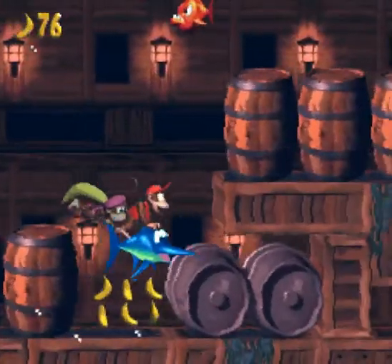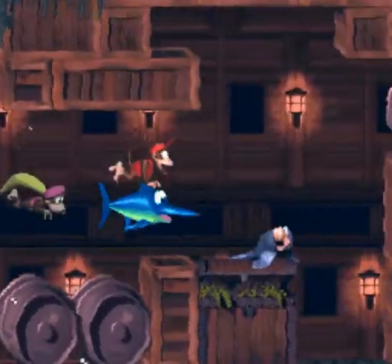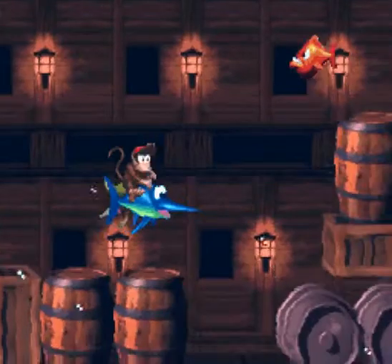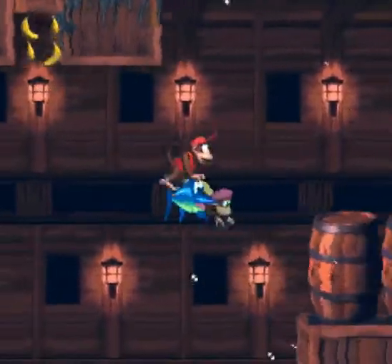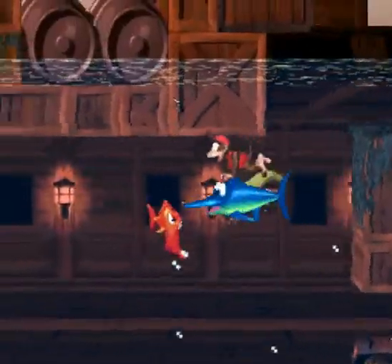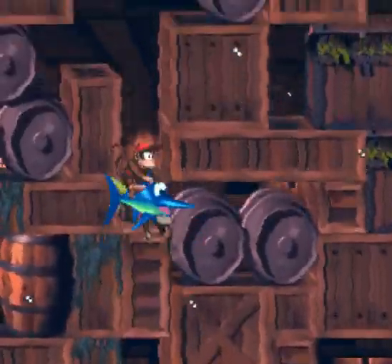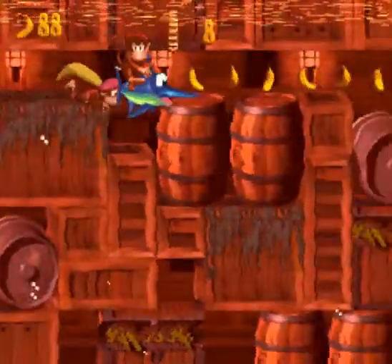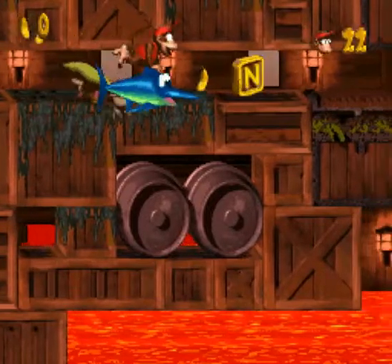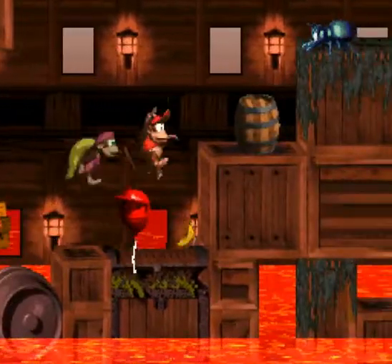I'm going to try to collect all the coins here as fast as I can. Depending on the version of the game, hitting an animal buddy while riding another may actually hurt you in some instances. So I'll avoid collecting that N here — if you go through this hidden wall and all the way up to the top, there's two banana coins and the letter N. You own the barrel and drop down, and Enguarde goes really fast for some reason.